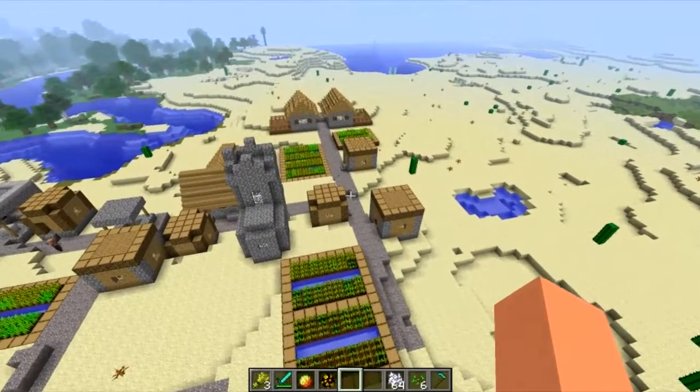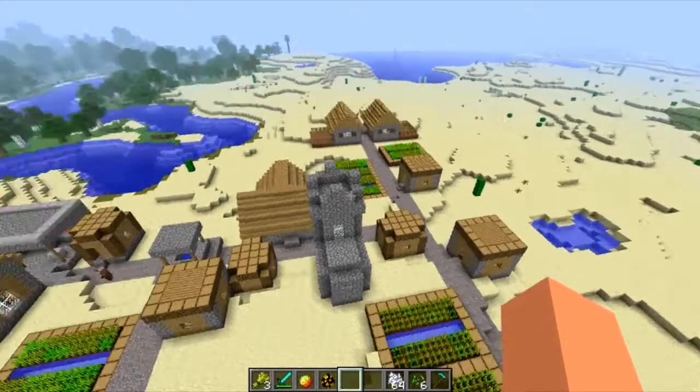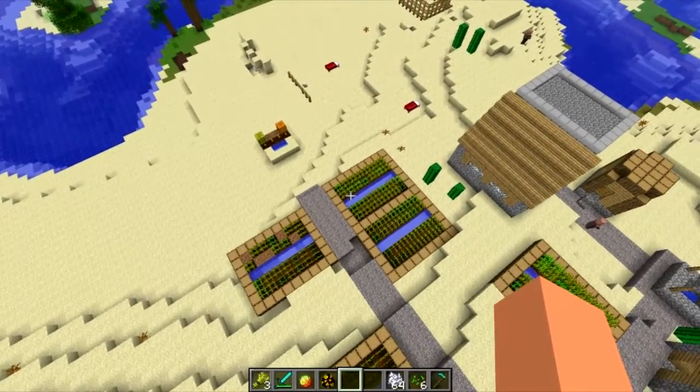That's pretty much it. Just a heads up — there are a couple of bugs noticed with this release. There's a major crash bug within the loading screen for some users, and it's also possible to fall through farmland on the edge when walking along it, potentially falling through to the block below.